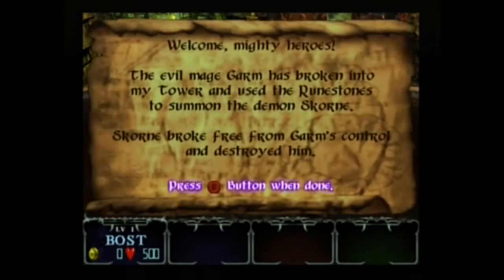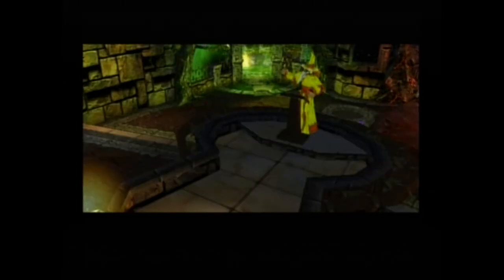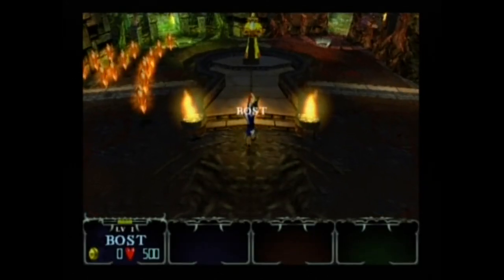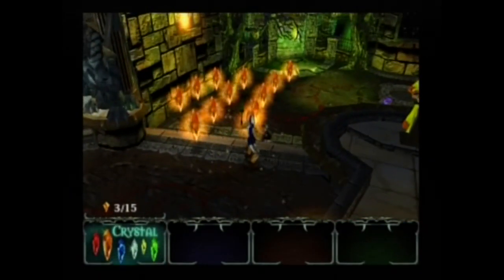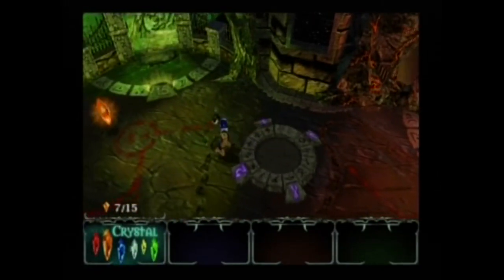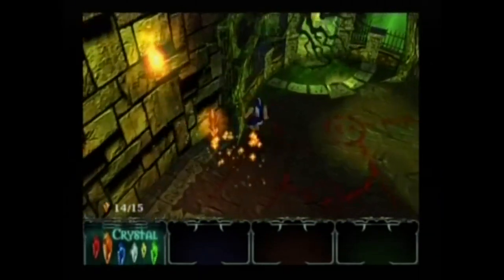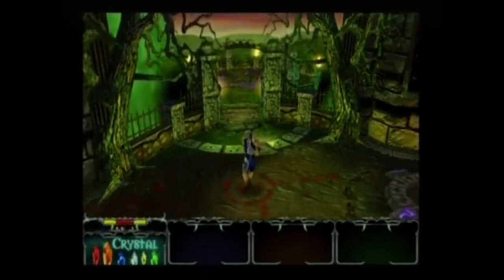The story basically tells us this evil demon broke free and we've got to send him back by destroying all eight realm bosses and getting their shards — kind of like mirror shards or stained glass windows. Once we do that, a portal opens up and we go in to destroy the last boss. Right now I'm collecting crystals — you only need 15 to get to the first area, which Sumner set up for you.